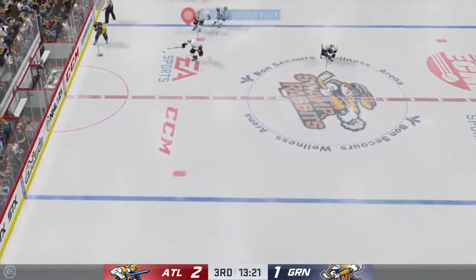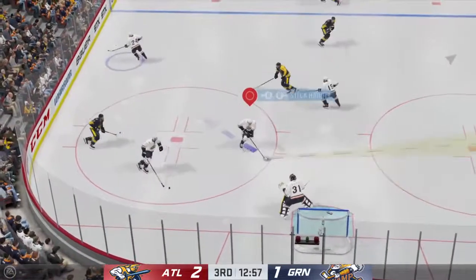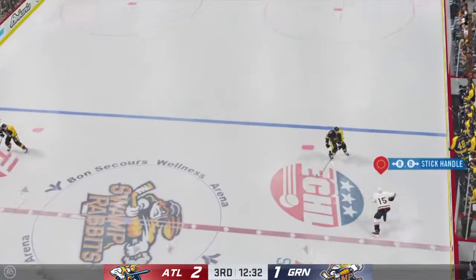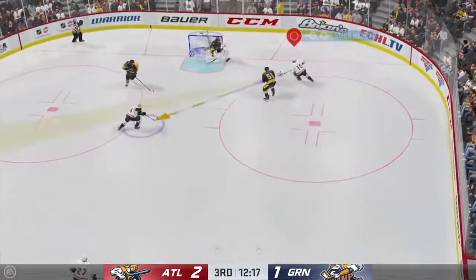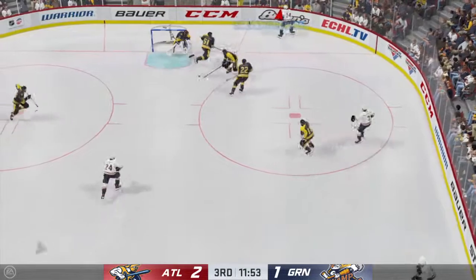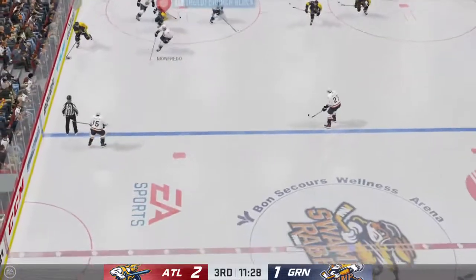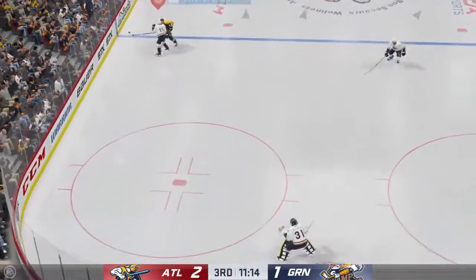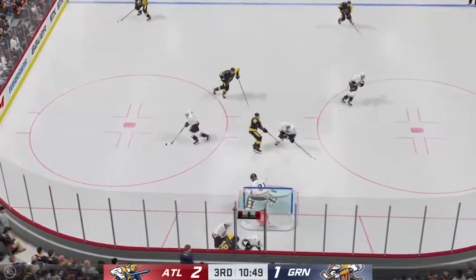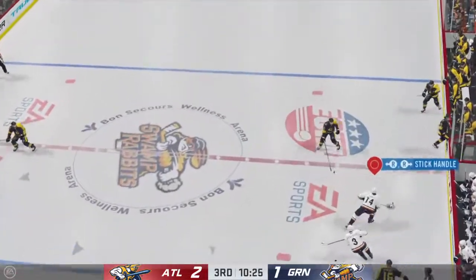Atlantis got it in their own zone. Up along the wall on the right side and into the attacking area. Greenville's got the puck in their own end. Moves it on over to Heath. The Swamp Rabbits take it across the blue line. The Gladiators have it against the wall. The Swamp Rabbits ready to go on the attack. Kind of lost control for a second there, but regains possession. Greenville's got it behind the net — he almost lost it for a second, but regains control of the puck.